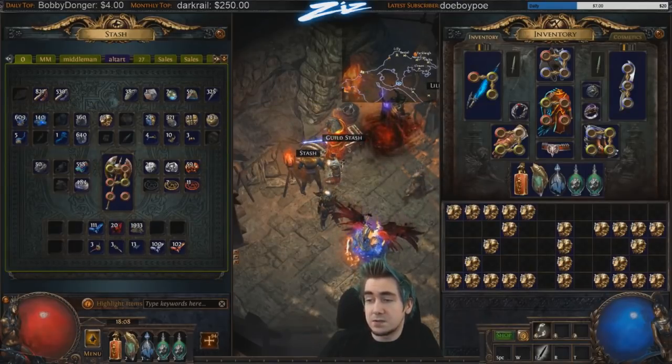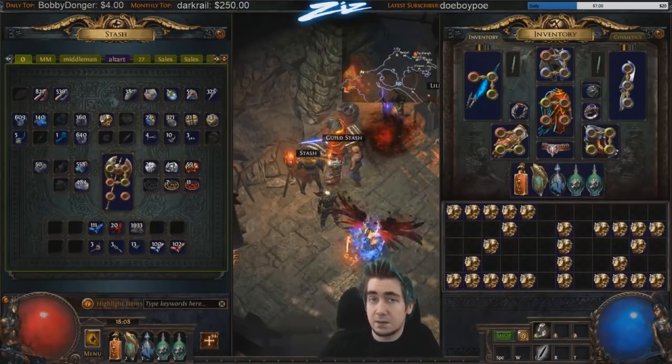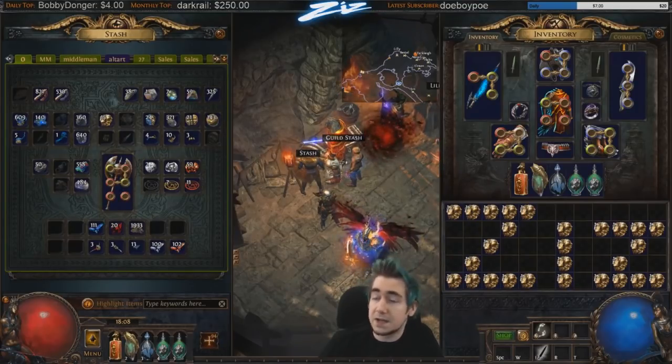Exalted orbs are also used in master crafting from level eight masters, but these can be pretty complicated to use properly. Sometimes you want to leave a prefix or suffix open to continue master crafting on the item — that's why exalting can be very complicated.